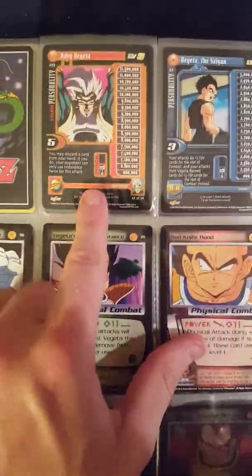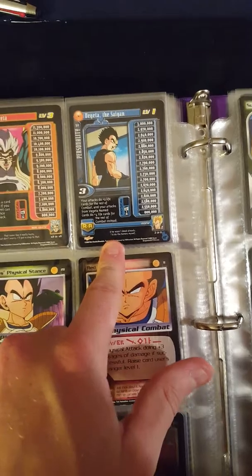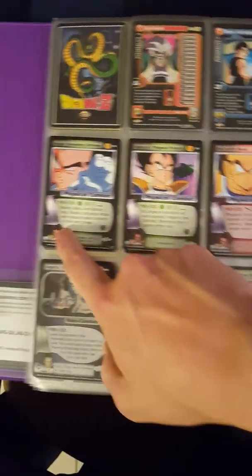Like the Baby Saga — Baby Vegeta — I'm not sure exactly which one from GT this was, but this is Vegeta the Saiyan. I went back and started putting all of my Vegeta cards — if they have a picture of Vegeta — down here. We've got Saiyan Saga cards, even Vegeta scanning the city, a couple of foils.